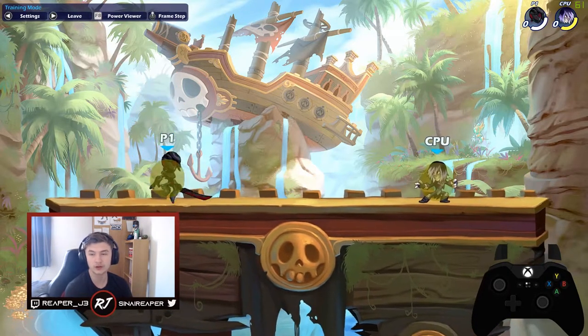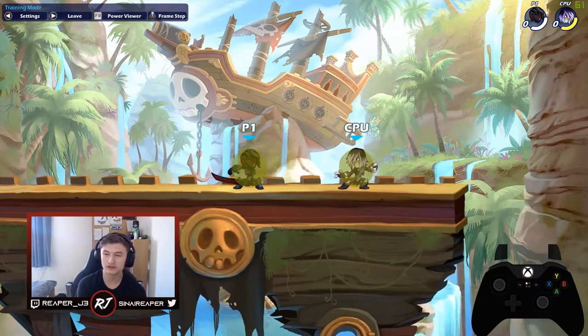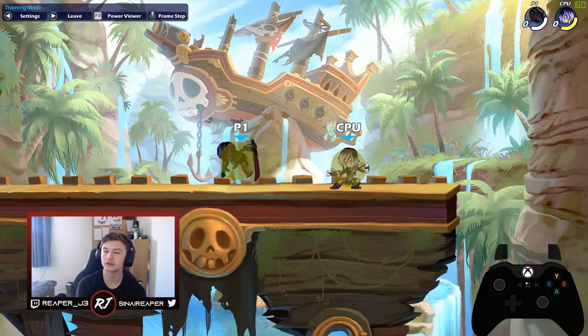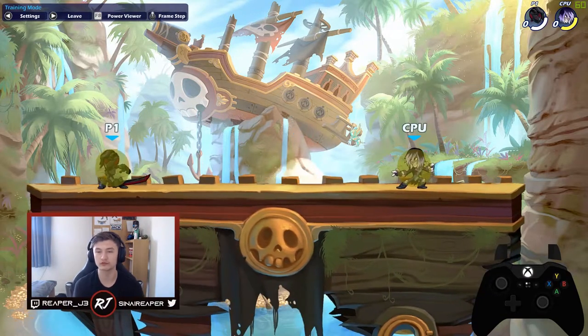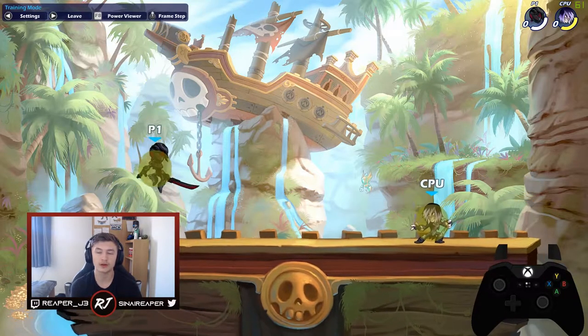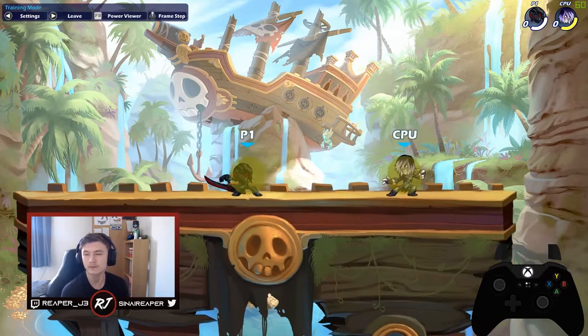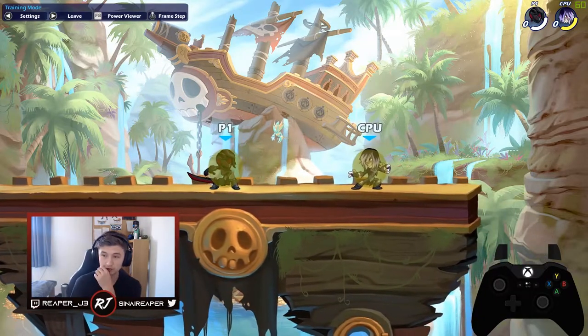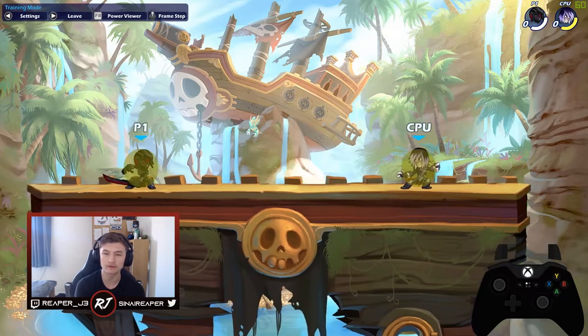For the signatures, you've got neutral sig or N-sig, side sig or S-sig, and down sig or D-sig. Then for the last two moves, used in midair: that's recovery, and ground pound. There's also one extra mechanic which allows you to use grounded moves in the air, which is called a gravity cancel.